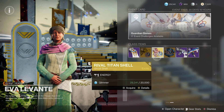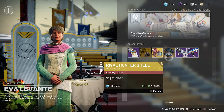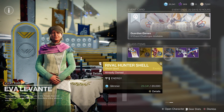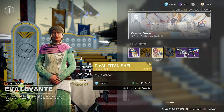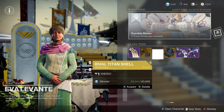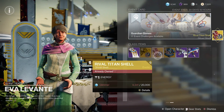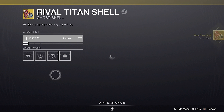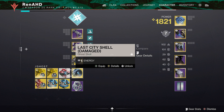As you can see, I have purchased both the Warlock and the Hunter, but you can do it with any of these three as long as you haven't bought it yet. So for now, I'm going to use my last purchase on the Titan Shell. And as you can see here on my inventory, I have duplicates of the others, but this Titan Shell is the only one that I have.